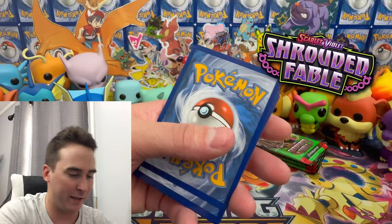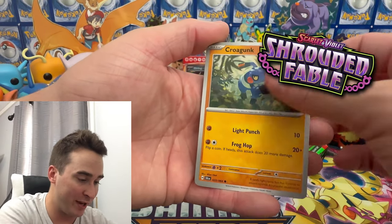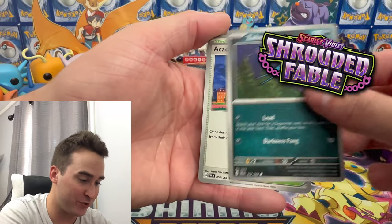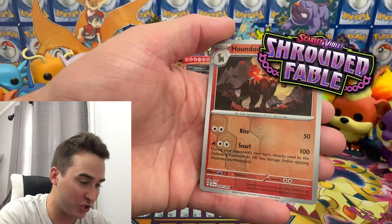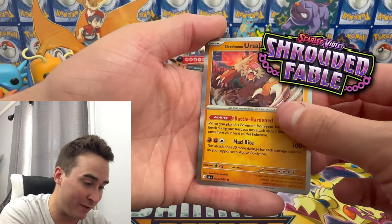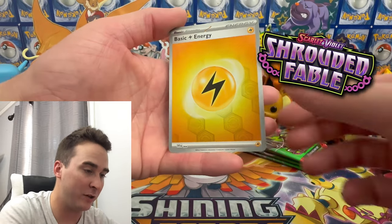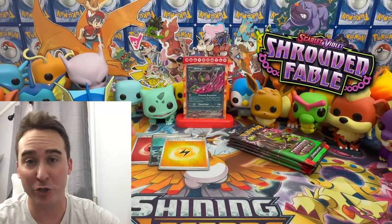Next pack — there's the code card, make sure you guys are redeeming those so you can open some cards as well. We have a Krogunk, Stufful, Zubat, another Academy at Night stadium, Weavile, Night Stretcher, Houndoom, Toxicroak, and then we have an Ursuluna holo and a holo energy. Very nice.